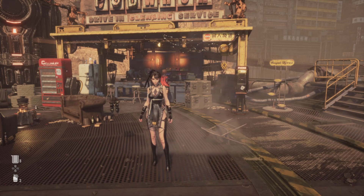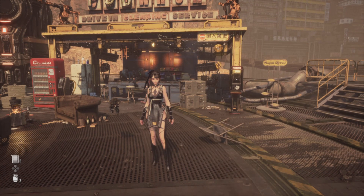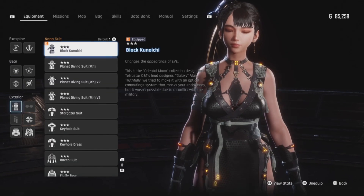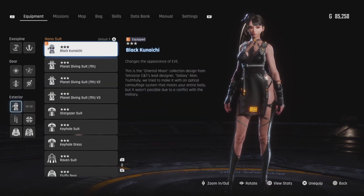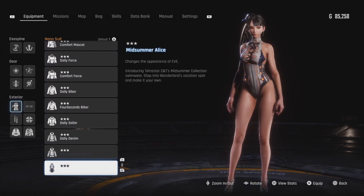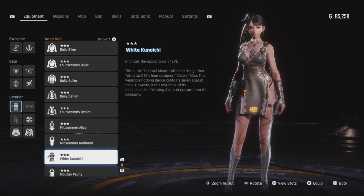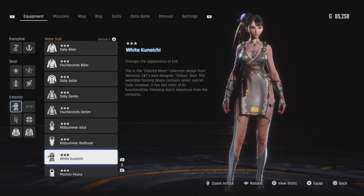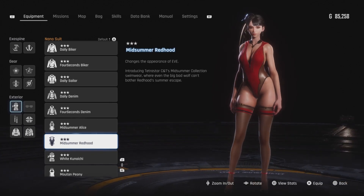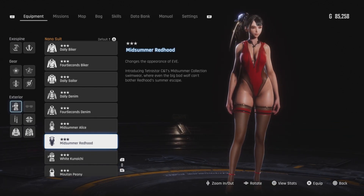After the update for Stellar Blade, there are two new outfits already in the game that you get unlocked as long as you completed the game. This one right here is the black kunoichi — it's a Japanese word — and then down a little lower there's a white version of this one. Also, you can go see Roxanne in Zion and purchase two new outfits from her: Midsummer Alice and Midsummer Red Hood, both of them uncensored.